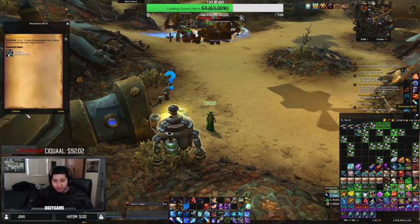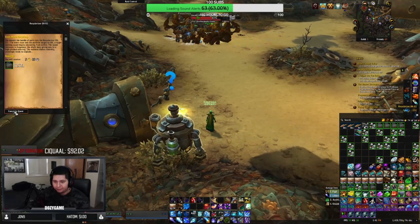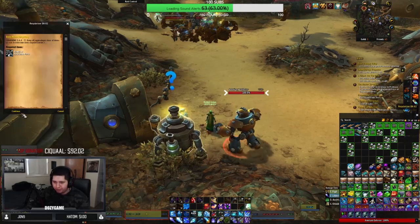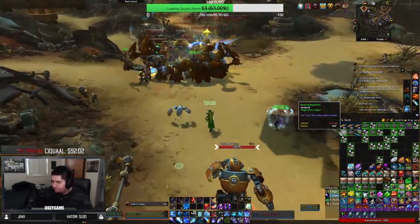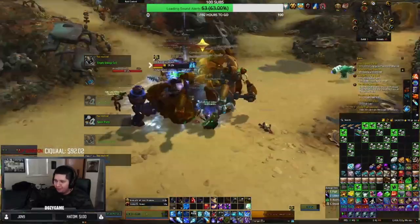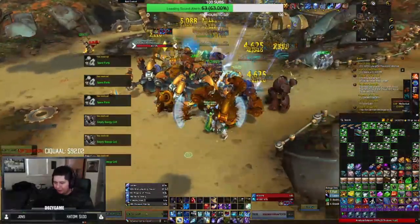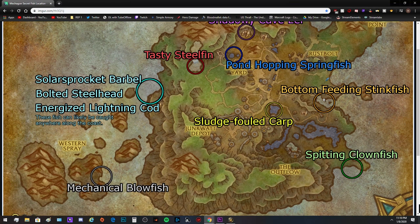Make sure to visit the junkyard and do your daily recycling. This is the area you first entered when starting the Rustbolt Resistance rep grind in Mechagon. Every day you can turn in two recycles and get around 150 rep. You'll need to do some spare part farming, but you need spare parts for many quests anyway. Farming for about 30 to 40 minutes can net you around 300 rep just from spare parts.